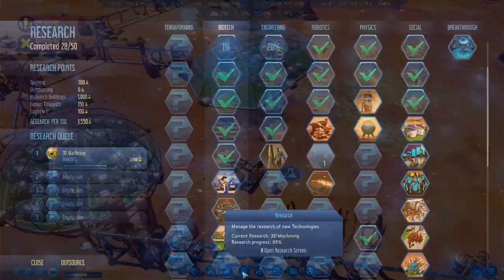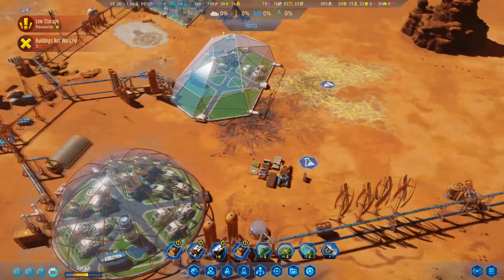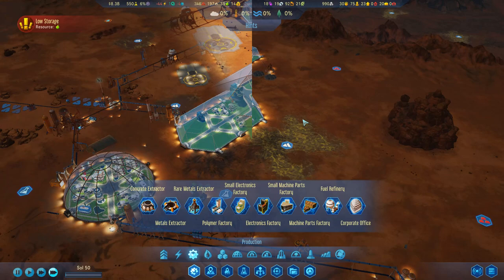I will continue expanding and make sure we are nice and self-sufficient. The next big priority is going to be starting to work down some of the terraforming tech. I need a lot of technology so we can start turning this planet into something green and profitable. That's going to take me some time, so I'm going to do a lot of jump cuts in this episode and see if we can make some serious progress.